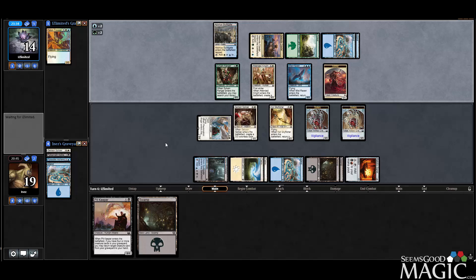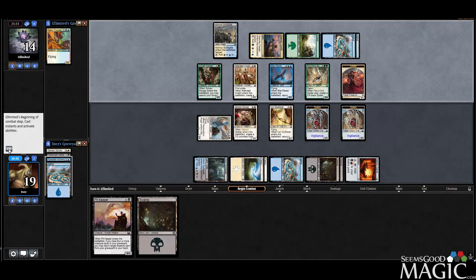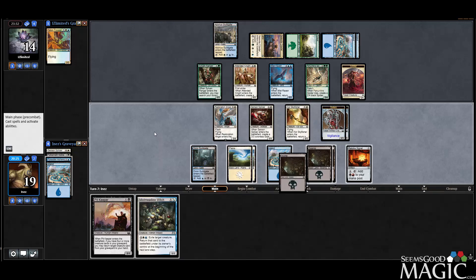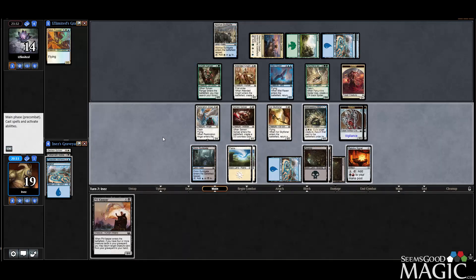Now we're at Forbidden Alchemy Flashback, which is good. The Spider keeps the Restoration Angel at bay but we're still in pretty good shape. I can still attack with both of my flyers. There's a Mistmeadow Witch — some good shenanigans. We'll play the Witch, and then we can start exiling Sensor Splicer or Resto, blink some stuff, which is cool.